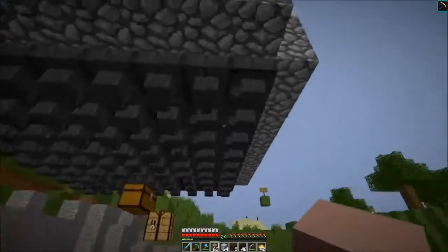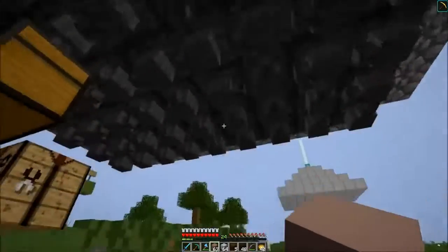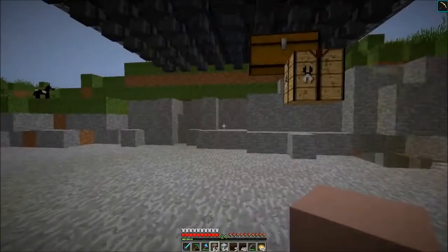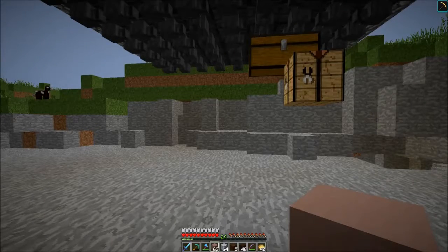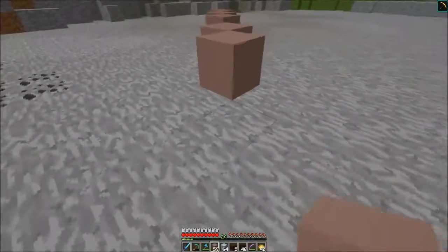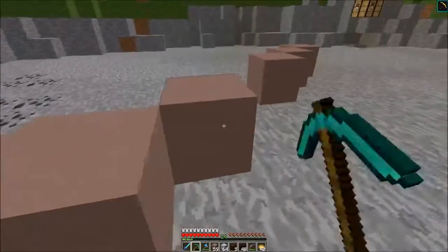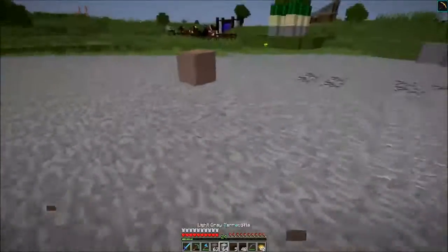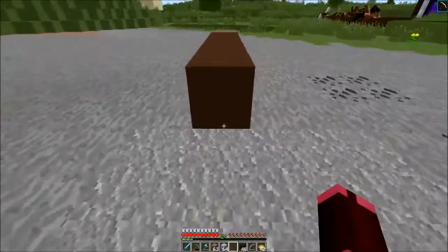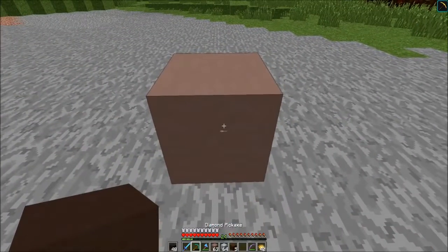Look at all these hoppers — you can just see the craziness of the hopper chain to the one chest. I want to make sure it eventually goes all in one direction or splits in different directions with a bunch of storage, so I can just break the chest and make the blocks if I want. Let's give it a good distance away — maybe like that. The bottom could be brown or grey.